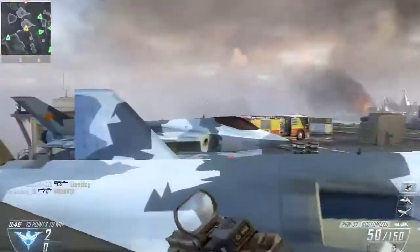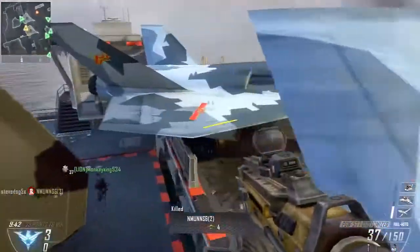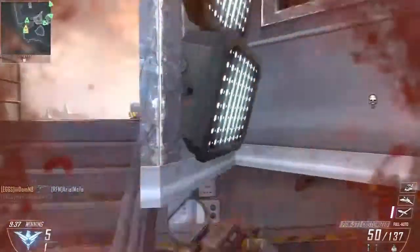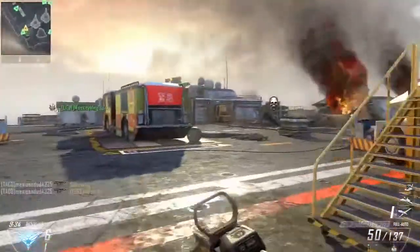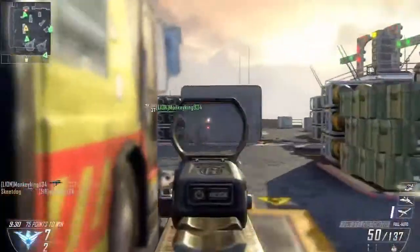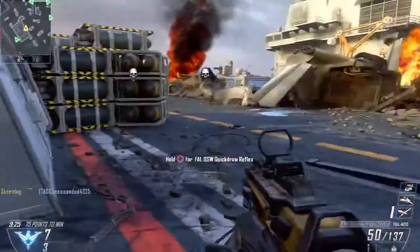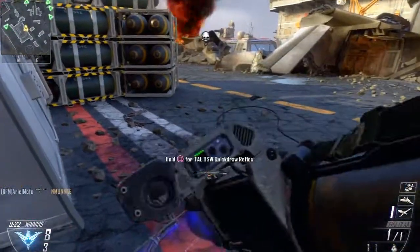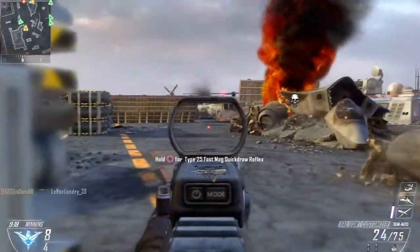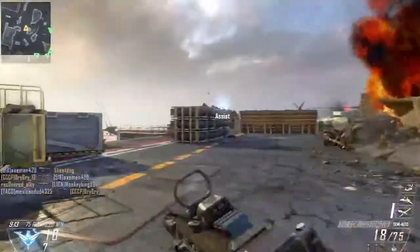For the primary I got the PDW-57. I got the reflex sight on it so I can get headshots — I'm trying to complete some challenges with this gun and level it up so I can get rapid fire. Right now I'm using the fast mag which is quick reload. For the perks I got hardline, toughness, and engineer so I can see enemy equipment. I got a sim-tax and a concussion.